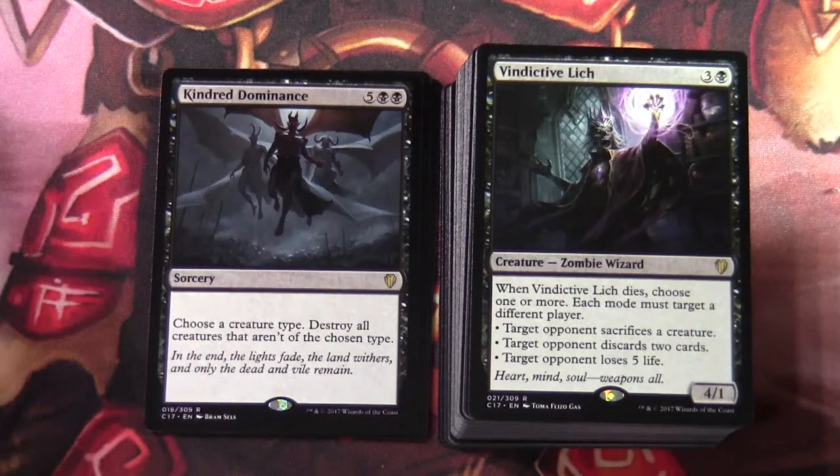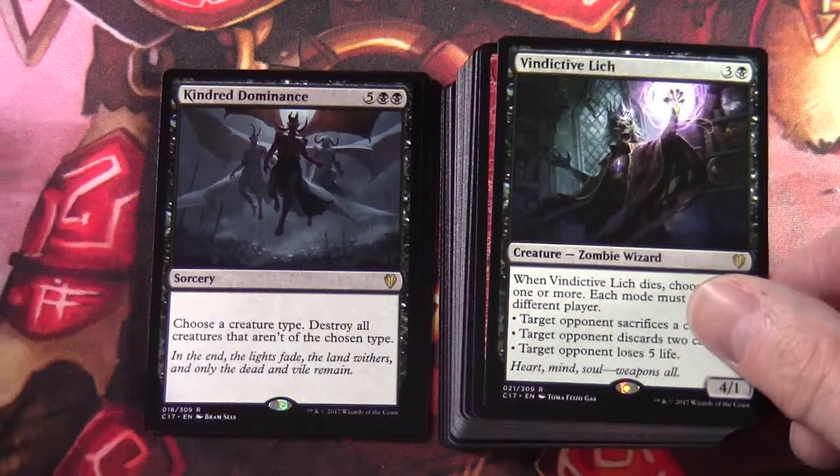Vindictive Lich — three and a black, a 4/1 creature zombie wizard. When Vindictive Lich dies, choose one or more — each mode must target a different player: target opponent sacrifices a creature, target opponent discards two cards, or target opponent loses five life.